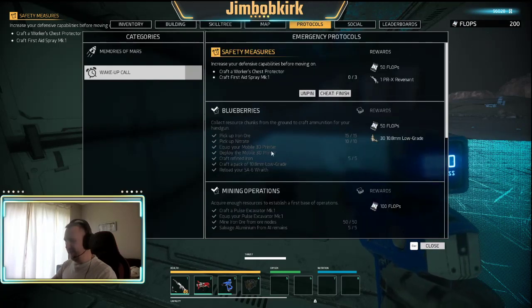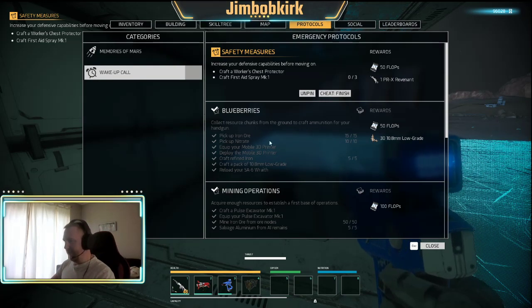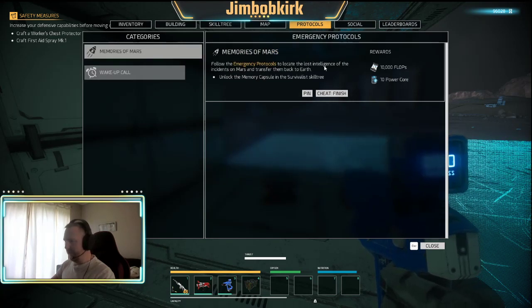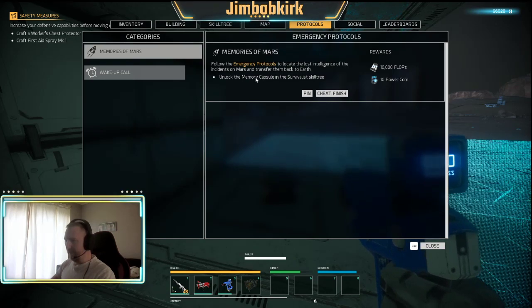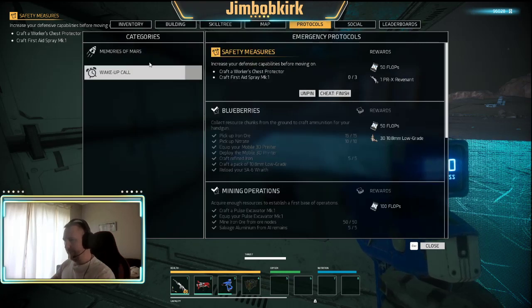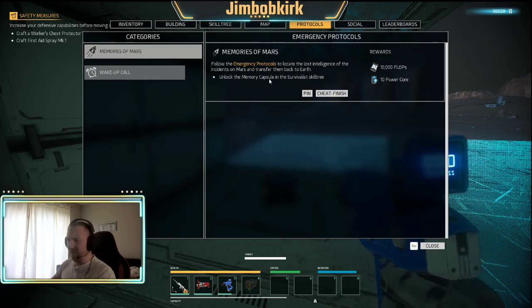If there are a few missions there, you can pin a different mission if you want to do that one first. This memory capsule one is always there - this is like the end game mission that the game shows you about early on. I will make a memory capsule early on but I'm not going to finish it until end game. You might as well make it to put your things in to see how close you are to the end.